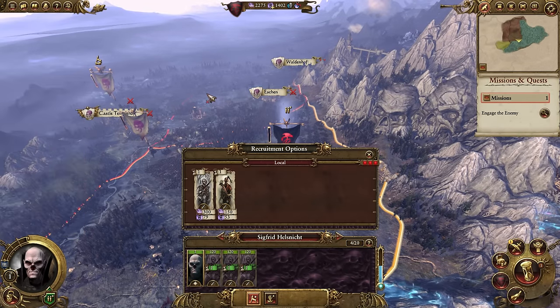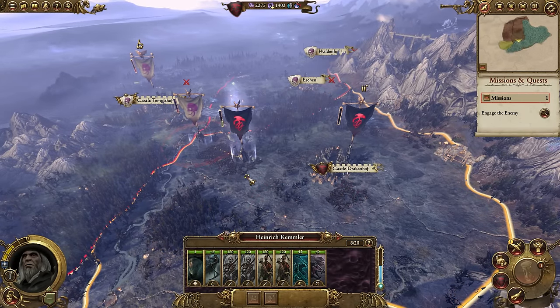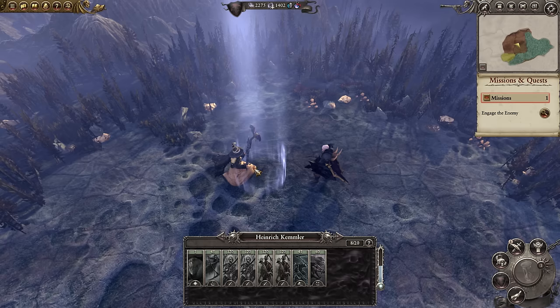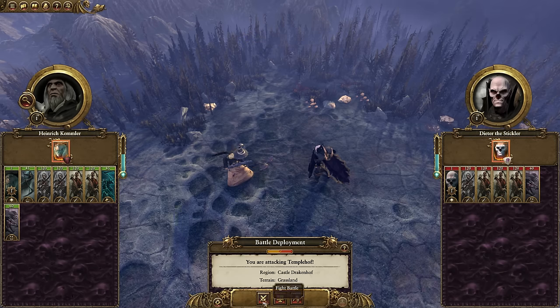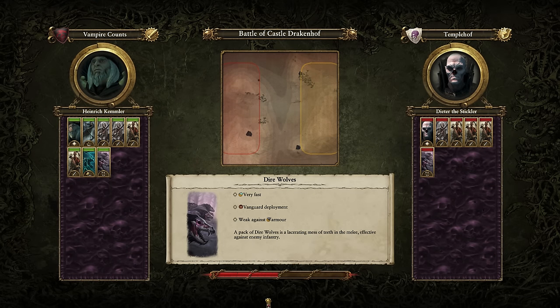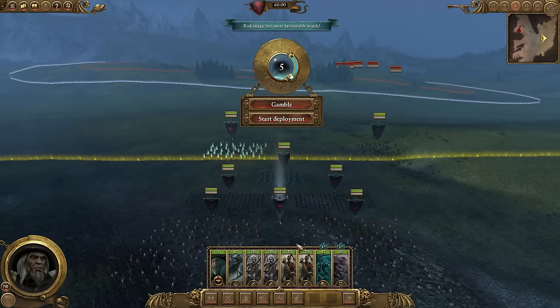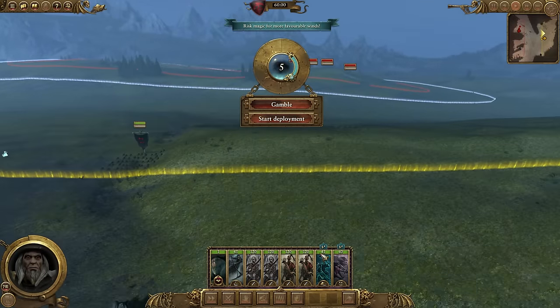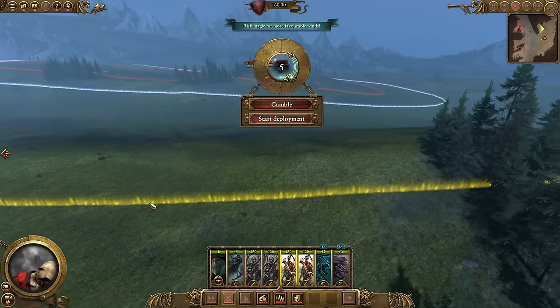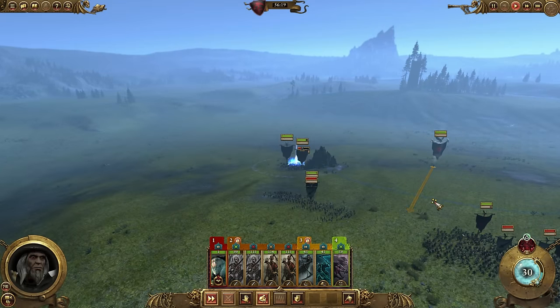Give three skeleton warriors to your secondary army and attack the Templehof army that's right on your border. I wouldn't suggest raising the dead, because you might convince the AI to actually retreat. Honestly, this battle isn't really that hard — you don't want the enemy to retreat back to Templehof. You want to play this one and do as much damage as possible. Sometimes it's very random; even if you eliminate the entire army, there might be some survivors. But this is a very basic battle.